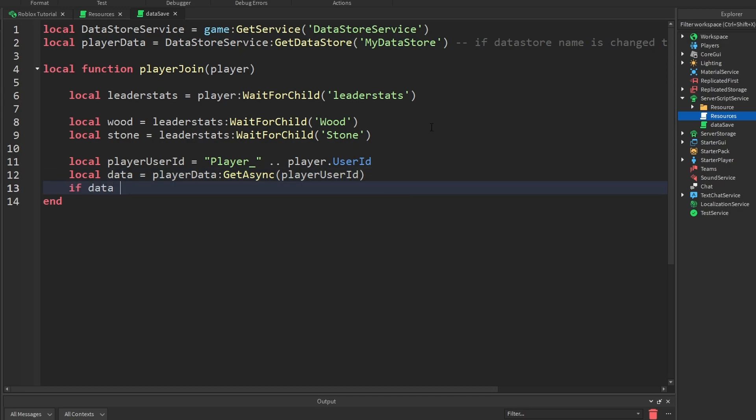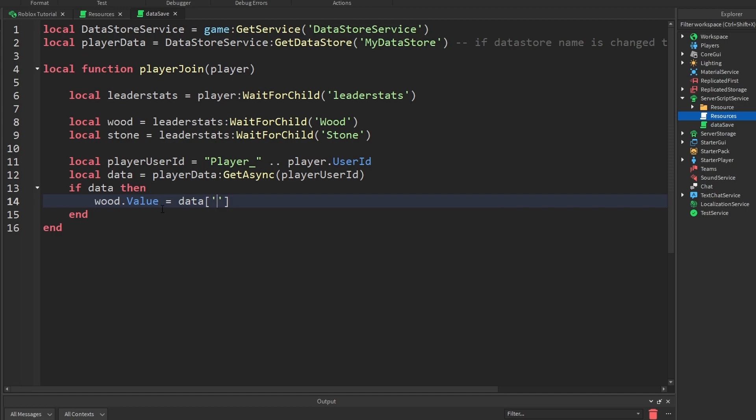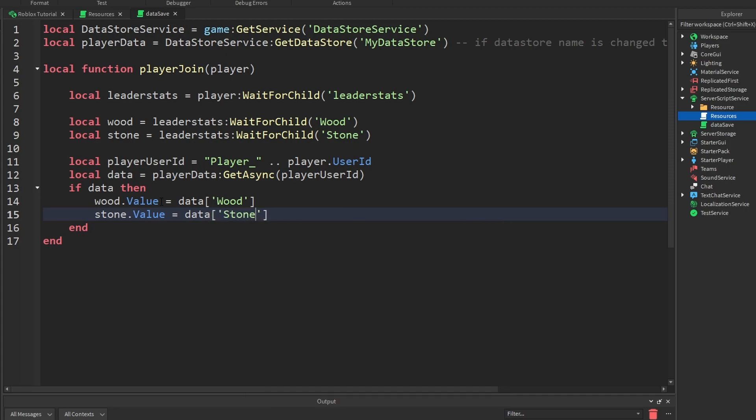So then we're going to go: if data — so if anything is saved inside the data store — then wood.Value is going to be equal to data.Wood. So wood is your wood, and wood.Value is equal to the saved data. Whatever amount the data store saved when we exited the game, it's going to overwrite our current value with the previously saved value. And then: stone.Value is going to be equal to data.Stone. It's going to work exactly the same as the previous one.